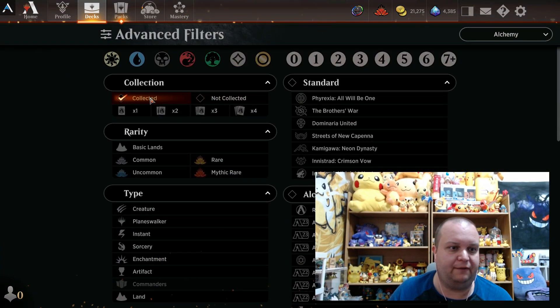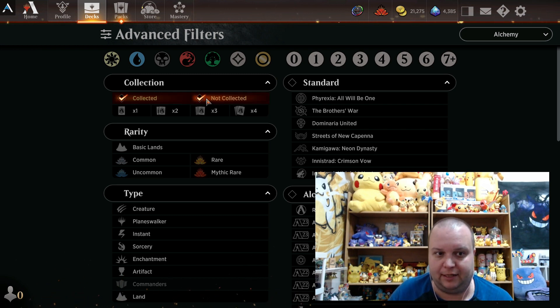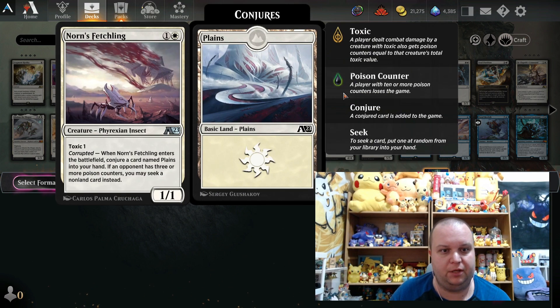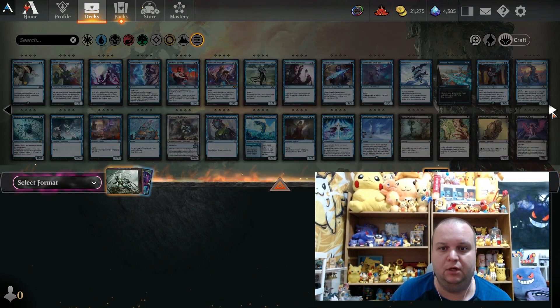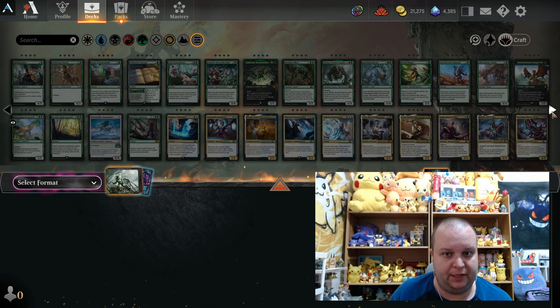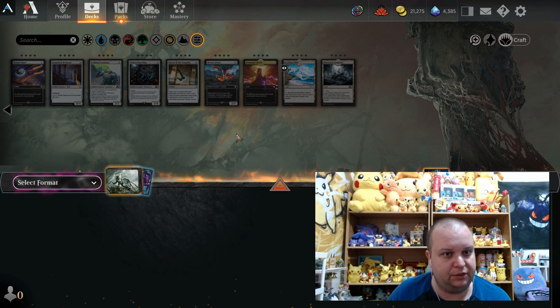We have two options: Collected and Not Collected. Hit the Not Collected button, and also toggle off Collected — for myself I have the majority of the cards on the client. Then we hit OK, and bada bing bada boom, these are all the cards that I don't own a single copy of on Magic: The Gathering Arena.